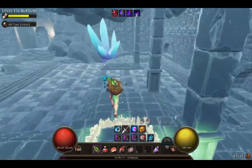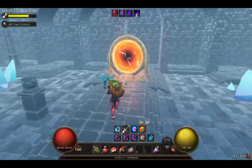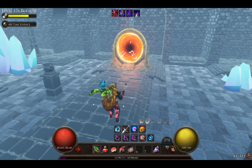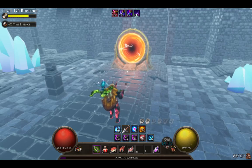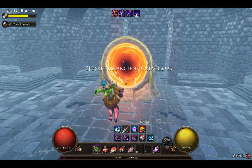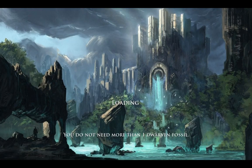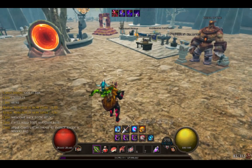Basically that's it. If you don't want the catacombs update to show on your map, just portal out. But if you do want it to show, just click on the portal. And that's it for the catacombs — that's the end of this video.